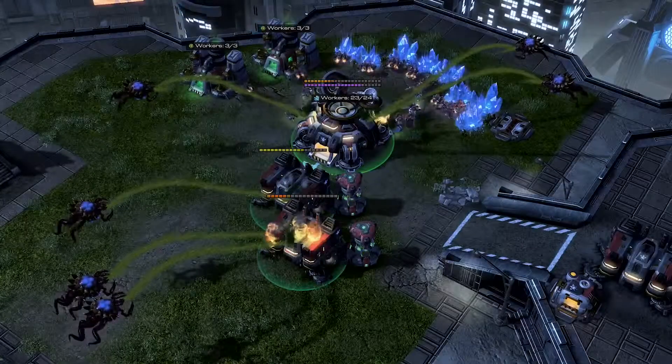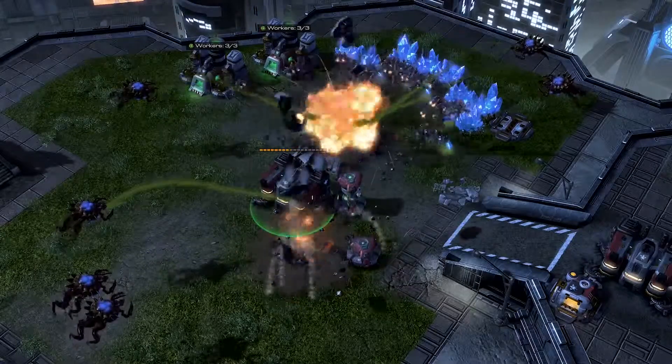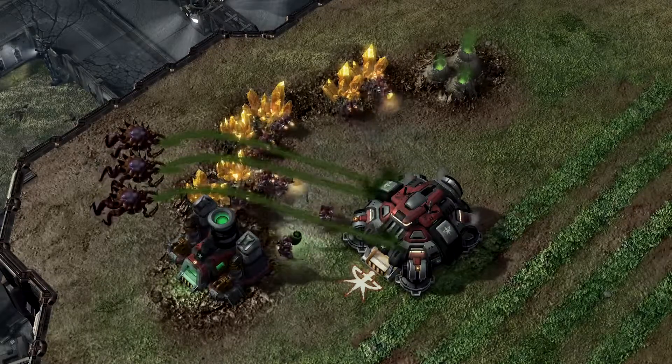We've made some notable changes to current Zerg units, starting with the Corruptor. We have given the Corruptor a new ability, Caustic Spray, which deals channeled damage against structures that increases over time.